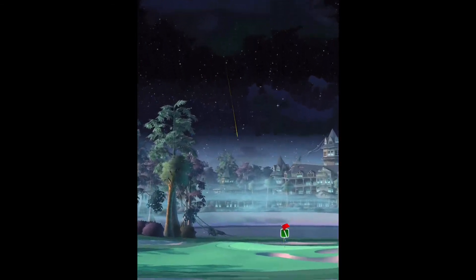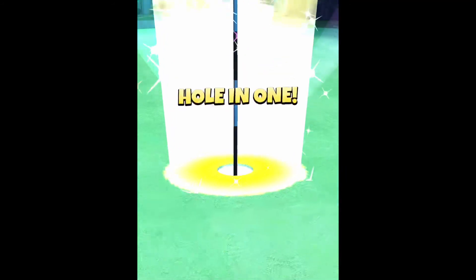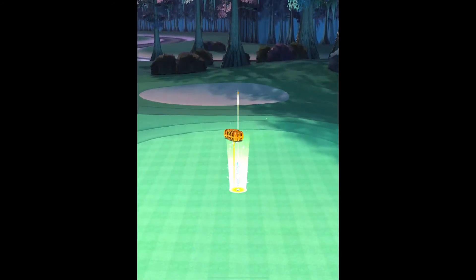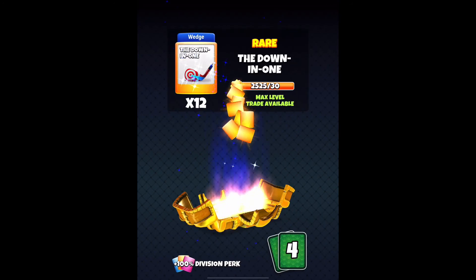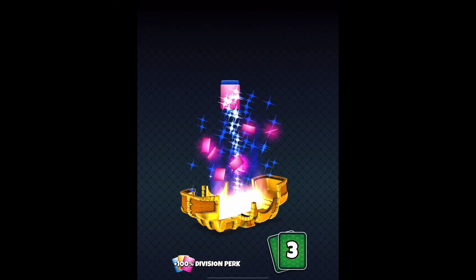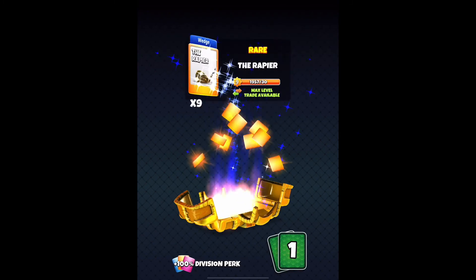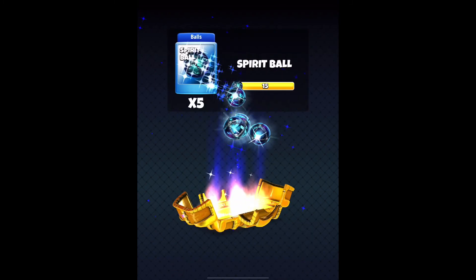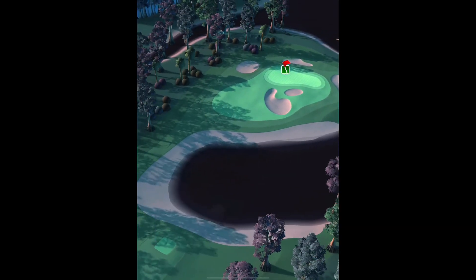Perfect shot — get in the hole! Boom! Got them all! We got the undead chest, the dart, down in one, B-52, the claw, rapier, and five spirit balls. Thanks for watching guys — make sure to like, comment, and subscribe. Peace!